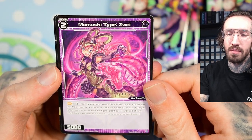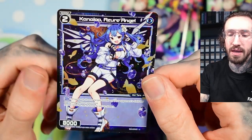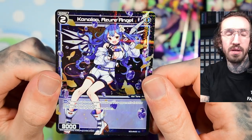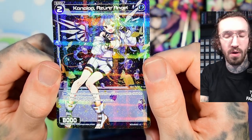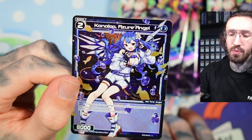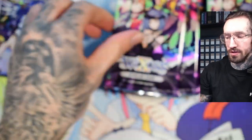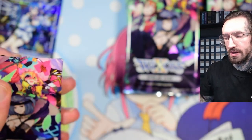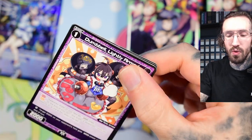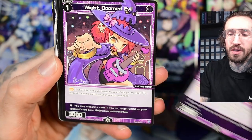That's a cool artwork. Mamushi, tube 2, number 2. And Azure Angel — freeze up to one target Signi for every blue Elric on your field. It's not even that bad because there are a lot of freeze stacks with at least two blue Elrics. And the freeze archetype.